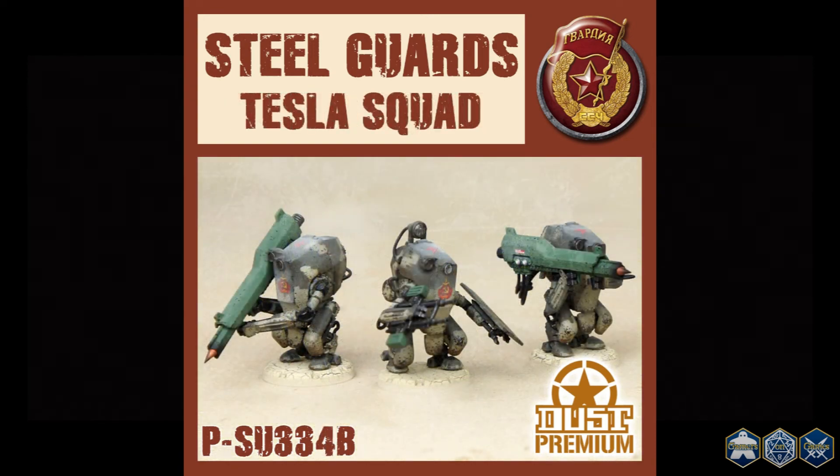Now we come to the Steel Guard tesla squad, carrying the SSU signature weapon — the tesla gun. The tesla squad's 2 tesla guns are exceptional at slowing down even mythos creatures by inflicting stun counters. Remember, even mythos creatures can be stunned, just not suppressed. In addition, each tesla gun gives you 3 dice against all infantry and vehicle targets, so 6 dice total for a fresh squad, not counting the firepower the dual machine gun leader brings against infantry and light vehicles.